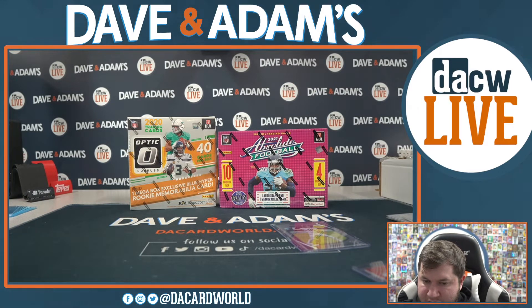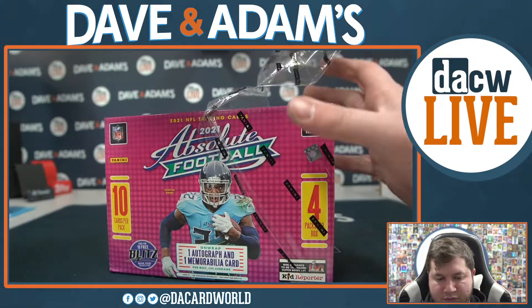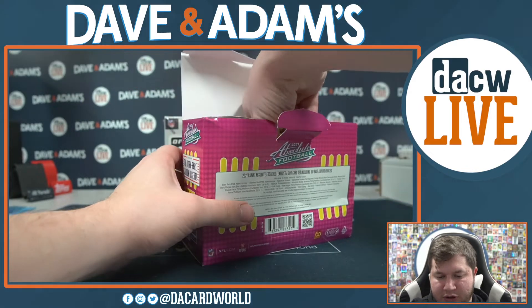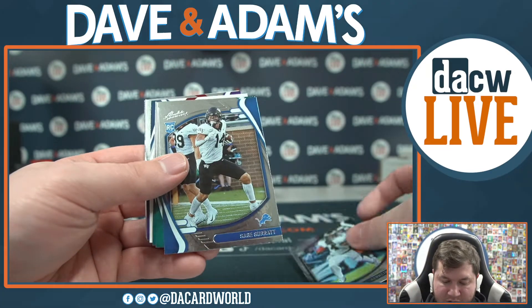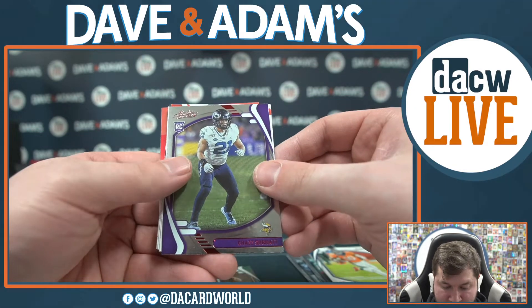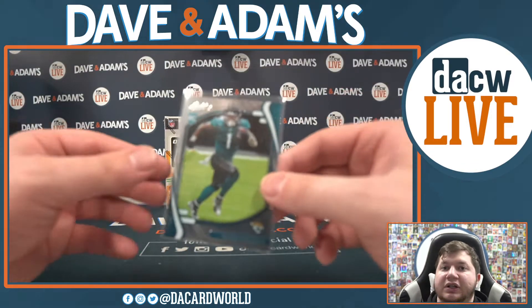Let's do our next mega box — 2021 Absolute. We got Kenneth Gainwell rookie, Sage Surrant rookie, Jalen Phillips rookie, Travis Etienne rookie — nice one. Jerry Jeudy, Chaz Surrant rookie, Nick Chubb, Aaron Donald, James Robinson, and Terry McLaurin. Nice ETN — suffered an injury but I expect him back and better than ever next year. Travis Etienne.